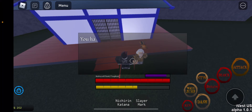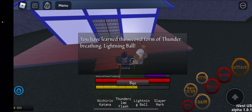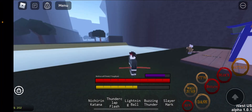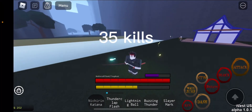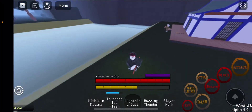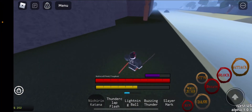Let me get all the moves real quick. As with my other breathing videos, I'll probably put the move requirements on screen. I'll just showcase them right here in front of the master. Here's Thunderclap and Flash. The new effects on it look really nice compared to what it used to be. Here's Lightning Ball — short range, circular slashes around you. And then finally, here's Buzzing Thunder.